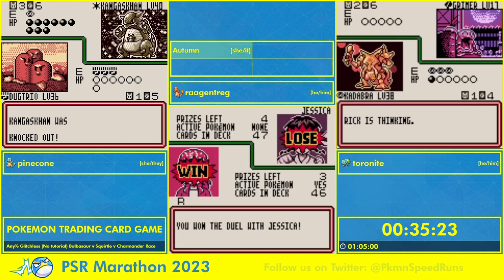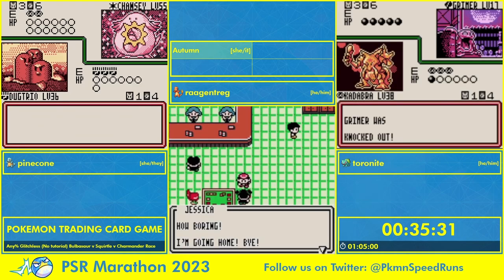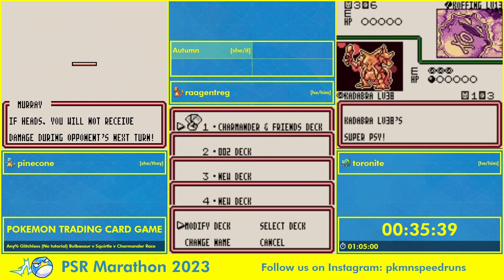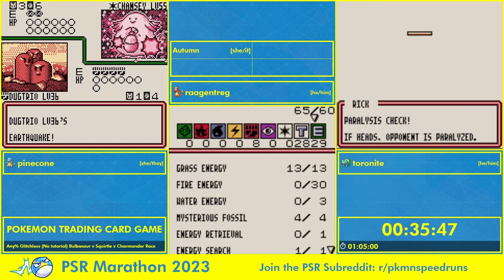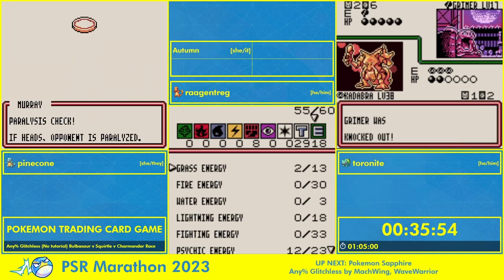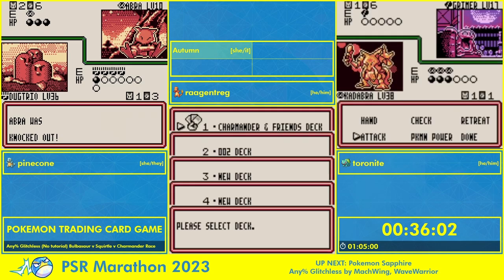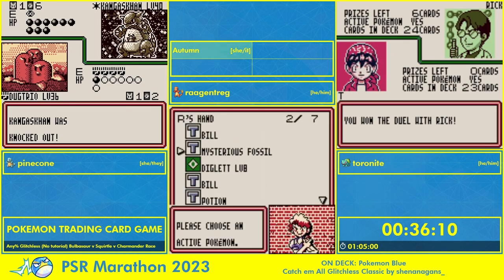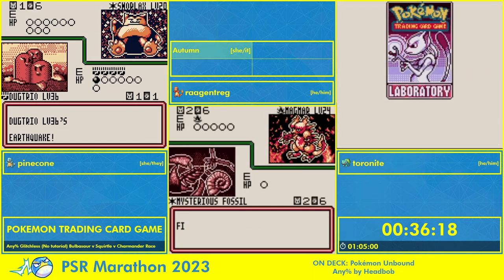Toronite showing off one of the benefits of the Bulbasaur deck having more Plus Power — able to get a Plus Power onto Kadabra to one-shot the Porygon that took Pinecone two shots, drawing a second one out of the prize pool. Kadabra is just absolutely ready to tear through the battle with Rick. Dugtrio's Earthquake attack — four fighting energy to do 70 damage — is commonly referred to as the win button in the TCG community. It's really nice to see Dugtrio getting a chance to shine.